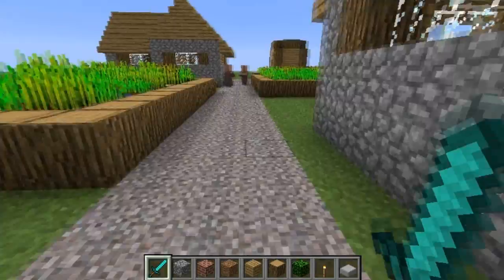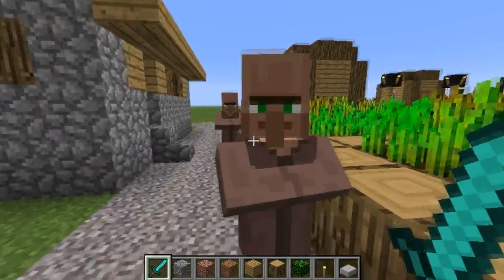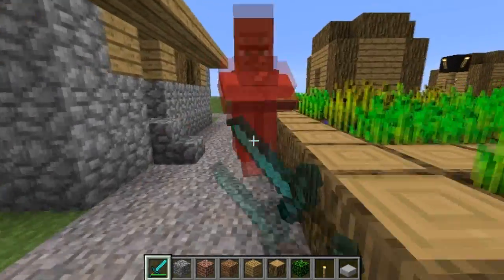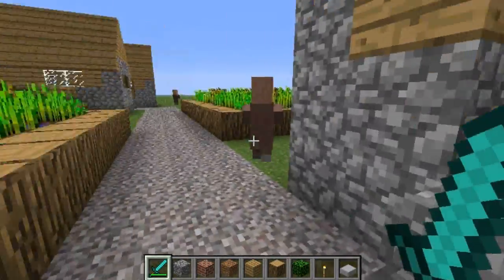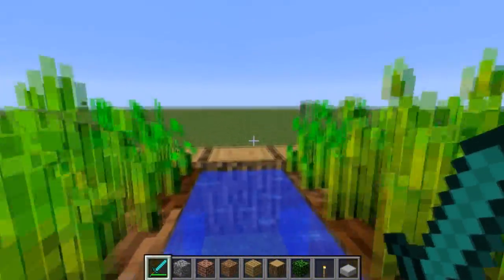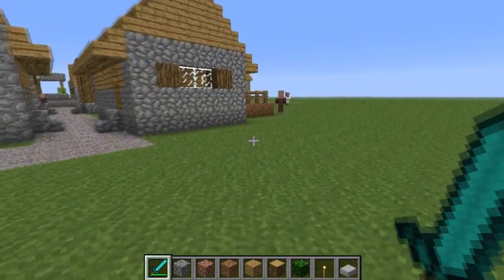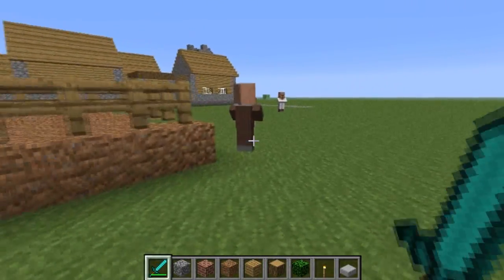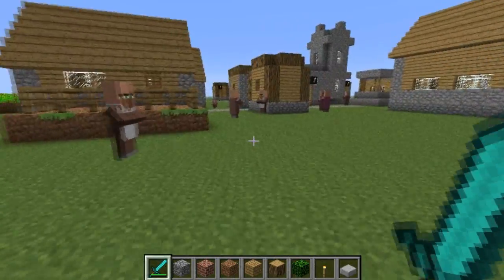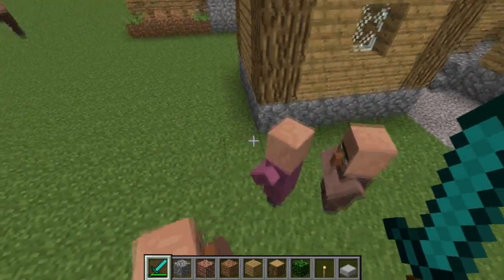We'll begin since I found this village with the testificates actually repopulating. So if I kill a testificate — I'll kill a few just to make sure — other testificates will attempt to refill the houses that have been left vacant by reproducing. It's a little bit dodgy, but let's just fly around so we can see some guys making love.